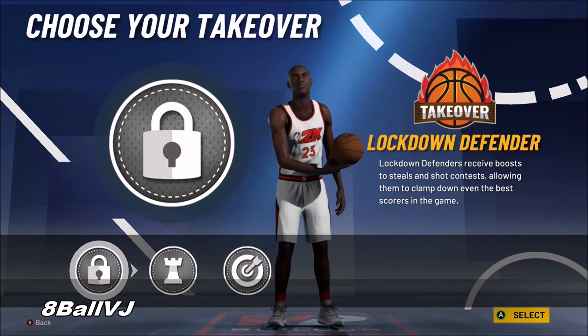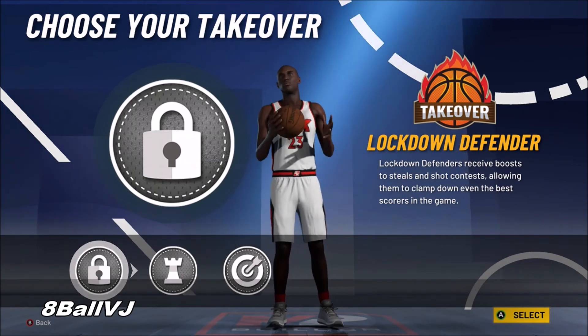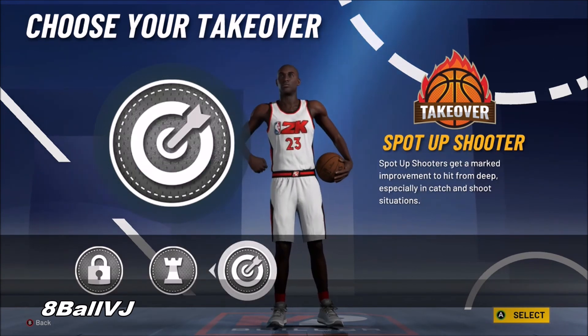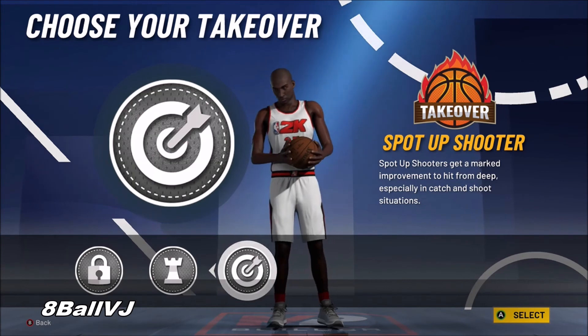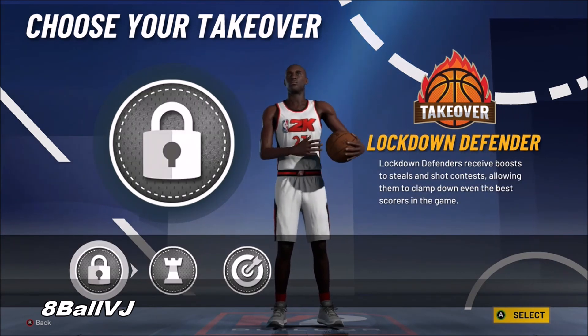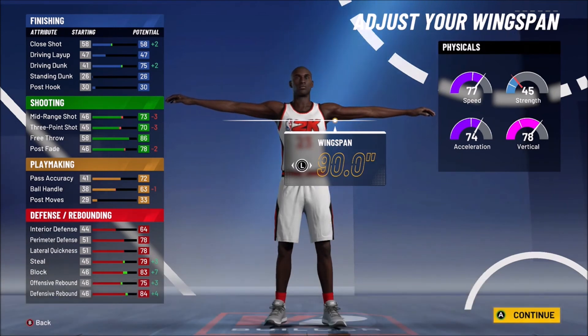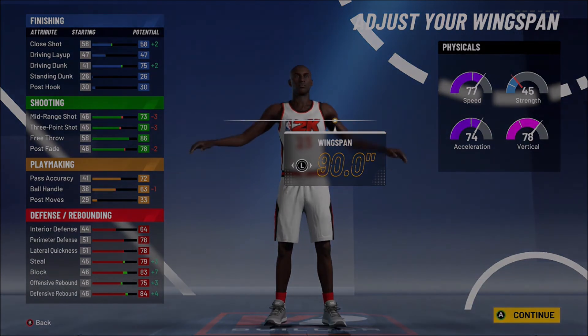For your takeover, I recommend Lock. Sharp might be alright, but you get your usefulness out of picking Lock. You don't need playmaking for this build — this build is to play defense and hit threes at a high rate. This is a comp build, and if you play comp, you know what I'm talking about — this is perfect.